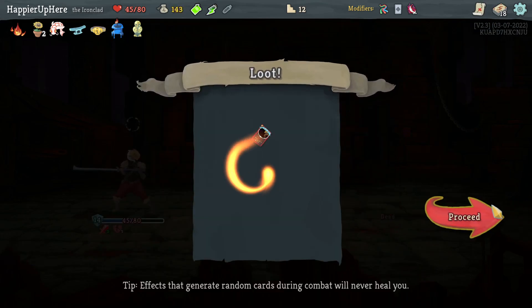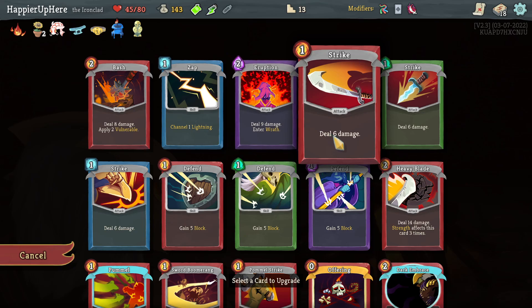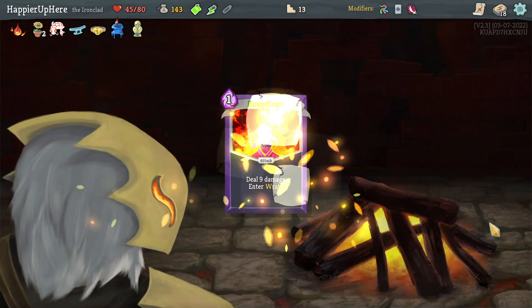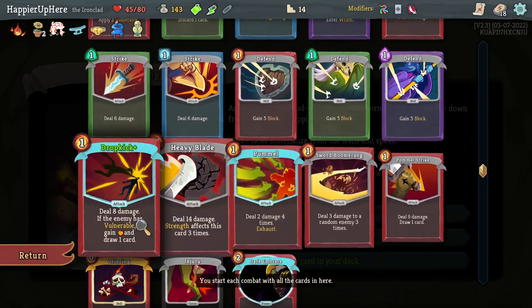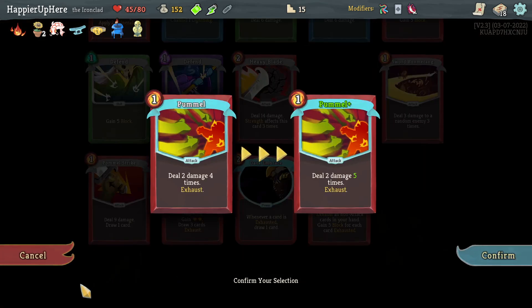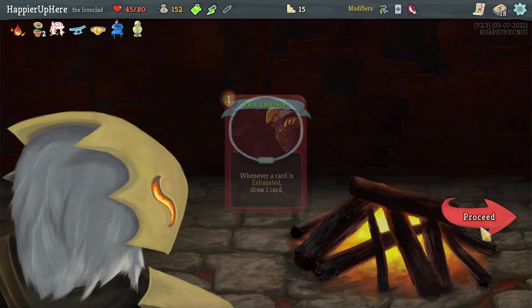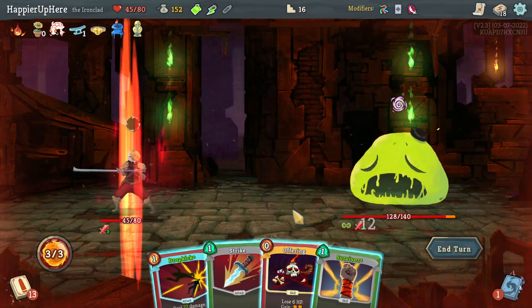Dark Embrace would affect the curse, Pummel, and Offering — that's pretty much it. But I am thinking of taking it; card draw is important. I might consider upgrading it quickly. But I think for now I should stay with the Eruption because I do want to remove it after act one, and so far it is pretty useful. Let's upgrade it. Last question mark room — transform or upgrade. I could transform a Strike since I picked up a lot of other attack cards. I got a second one — I'll accept it.